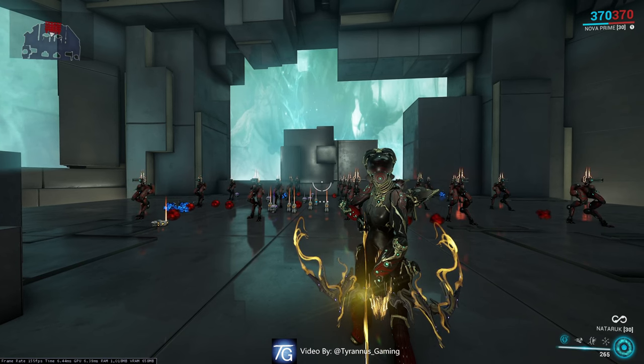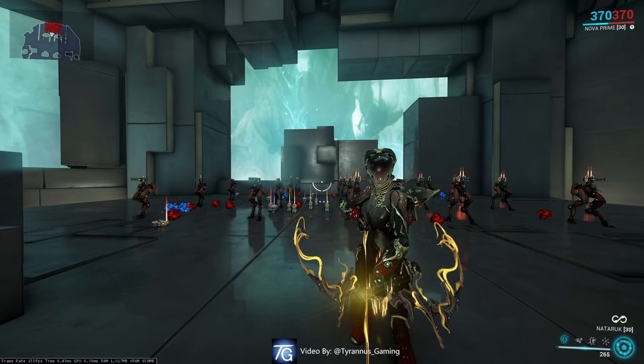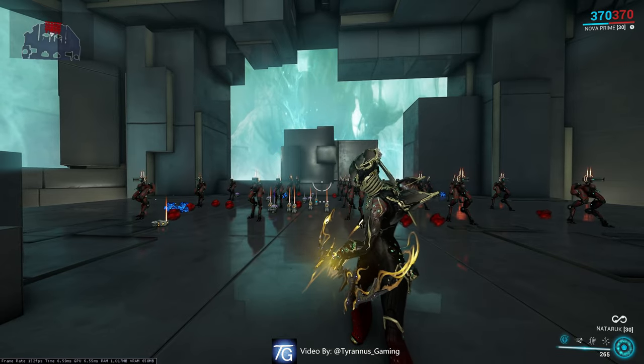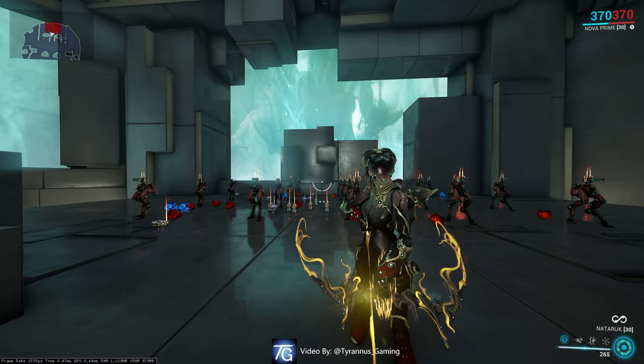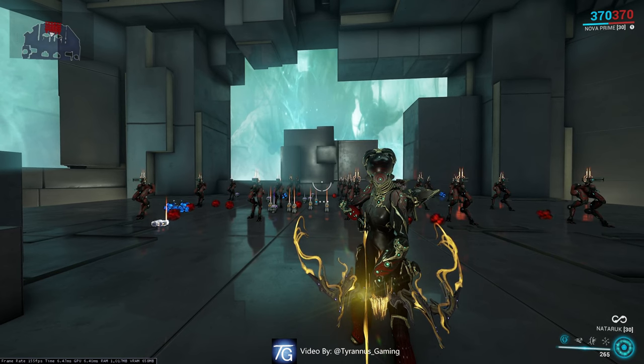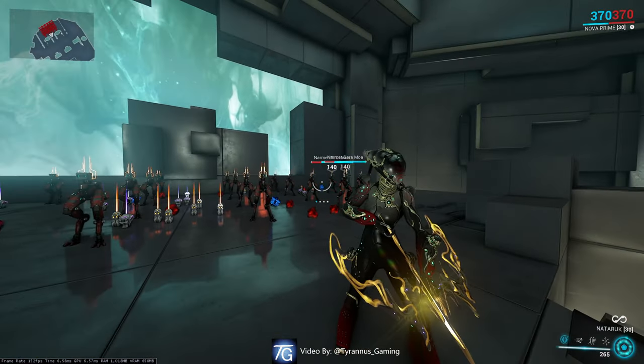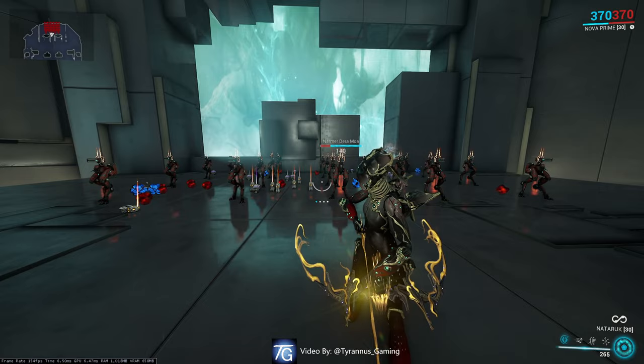Now let's discuss Nova's passive ability. When knocked over, she emits a 6 meter defensive burst that topples attacking enemies and deals 250 damage. 6 meters happens to be 18 feet — or, for Wisp mains, the distance from this MOA here to that MOA back there if you detonate it in the center.